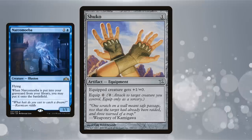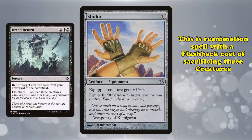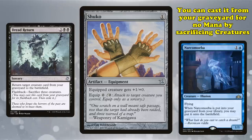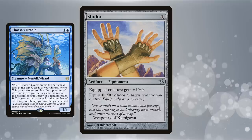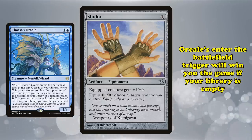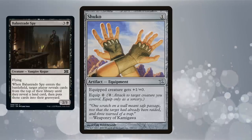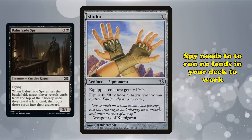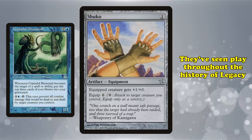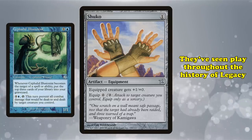The easiest is to use Narcomoeba, a 1-1 Illusion that puts itself onto the battlefield when it gets milled, to cast Dread Return — a reanimation spell with a flashback cost of sacrificing 3 creatures, which means you can cast it from your graveyard without paying mana by sacrificing your Narcomibas — to reanimate Thassa's Oracle, a creature whose entered-battlefield trigger will win you the game if you have no cards in your deck. This is a really strong combo, but it's not the fastest way to mill your entire deck. That honor goes to Balustrade Spy. However, Balustrade Spy requires you to run no land in your deck, whereas Shuko and Illusionist can simply go into a normal deck. So they've seen sparing play throughout the history of Legacy, whenever a fair deck wants a combo backup plan and doesn't have anything better to use.